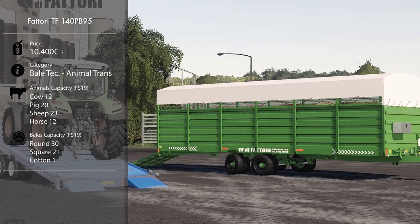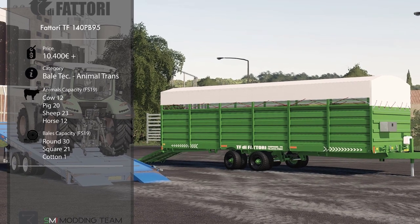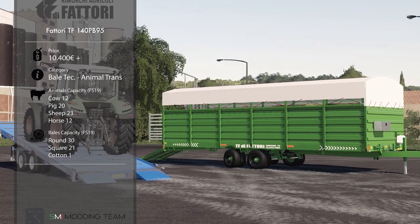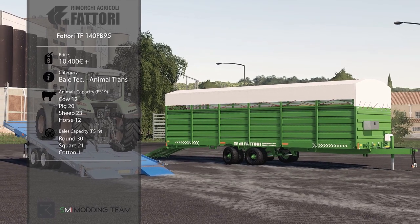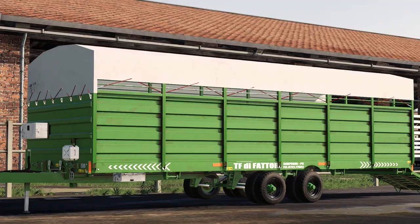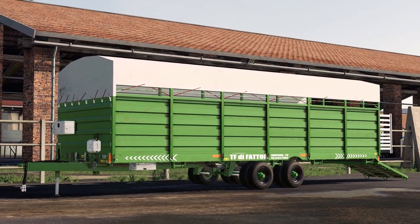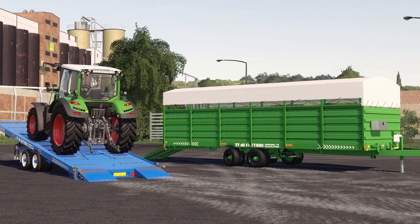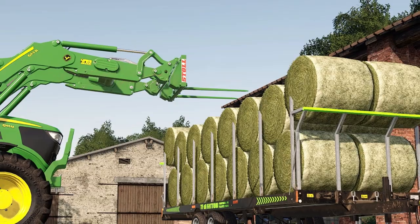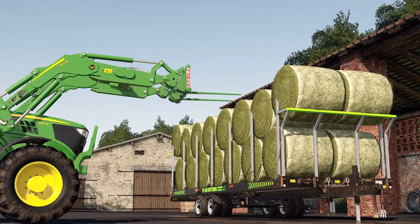Next, we have something from SMI Modding — a new mod coming out very soon to all platforms: the TFD Fetatori 140 PB95. Price is $10,400. Category: bale and animal transport. Animal capacity: cows 12, pigs 20, sheep 23, horse 12. Bale capacity: 30 round, 21 square, or one cotton. That looks amazing, and of course it's from SMI — one of my favorite modders.